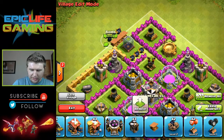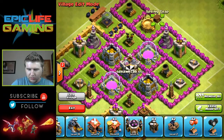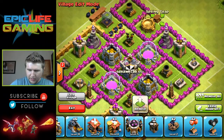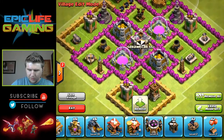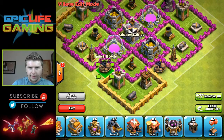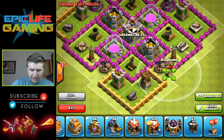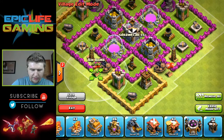All right, let's keep moving on. We've got one more Spring Trap that goes right there, a Seeking Air Mine that goes right there, two Giant Bombs right there, and an Air Balloon right there and right there.